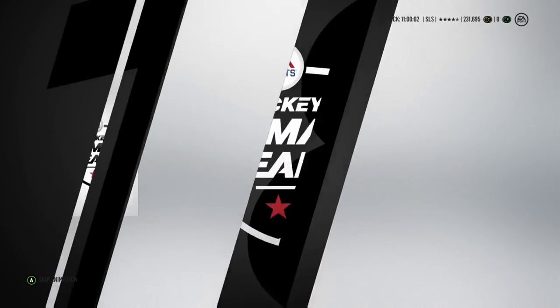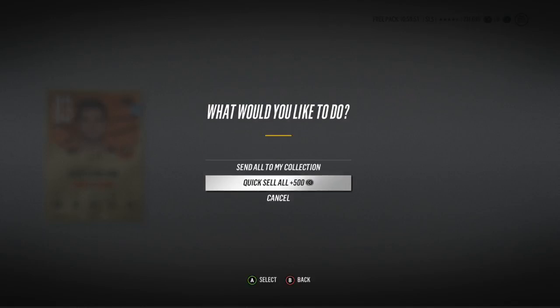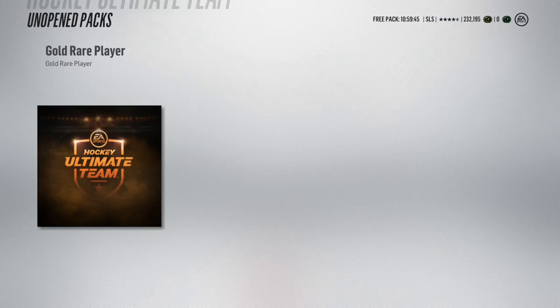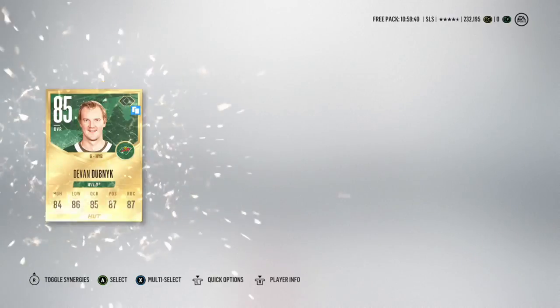So we've got two more packs to open. Are we going to get something good in them? Fingers crossed. And we get Andrew Cogliano — probably one of the least offensive forwards in the game. Yes, he's got good skating ability, but otherwise he ain't going to do jack for you. He's not even that good defensively. I think 83 overall is so heavily weighted to his skating. We do finally get a goalie with our last sunset pack, and it's an 85 overall Devin Dubnyk.